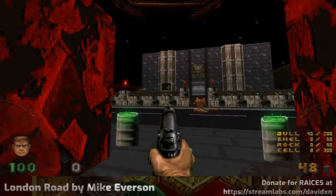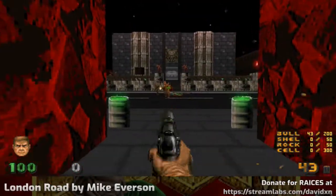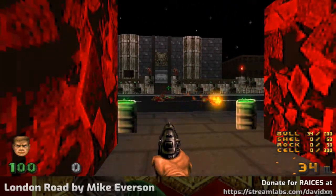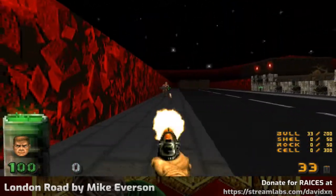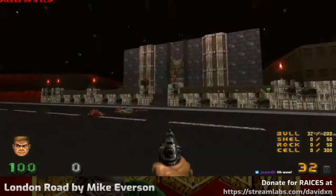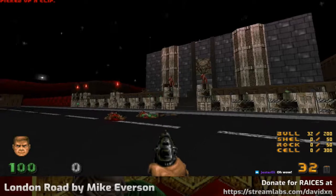Wow, look at this! This is another beginner map by Mike Everson. It's the second WAD that he's ever done, and he said that he based it on an address that he used to live in in Kent. And I can already see the resemblance, frankly.